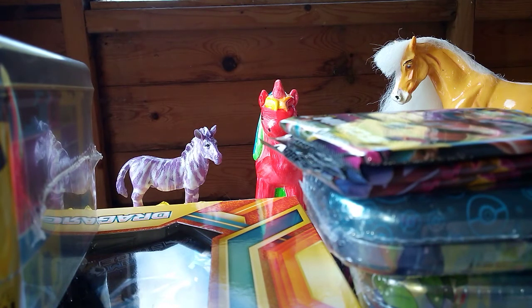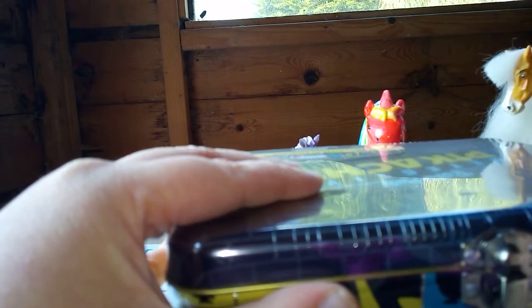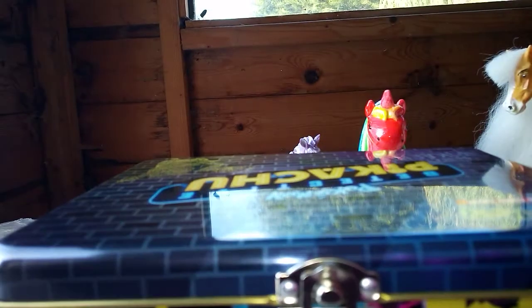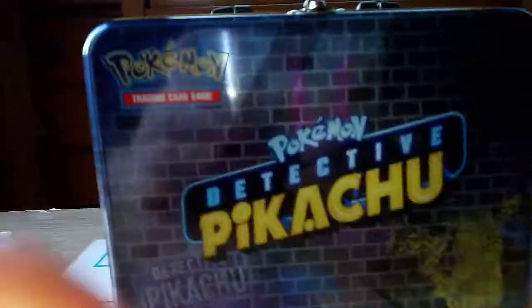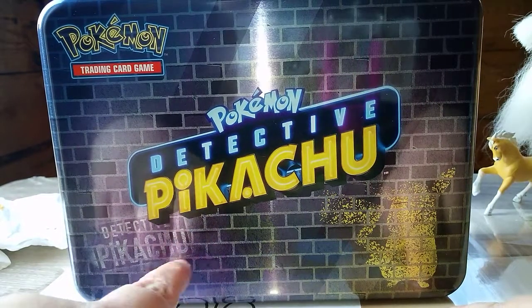So first of all I think I'm going to start off with the Pikachu tin. Let's get this bad boy open - if my scissors will let me. It was a bit tricky. There we go, it was on strike! Let me get the cardboard and plastic out of the way into the rubbish bag. I actually quite like the design on the front of this - there's a little graffiti Pikachu there and the graffiti Detective Pikachu logo there.